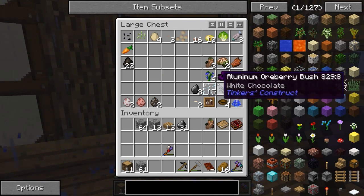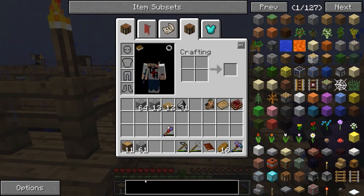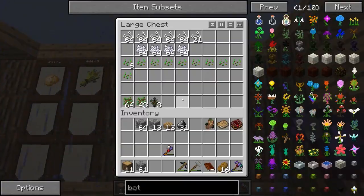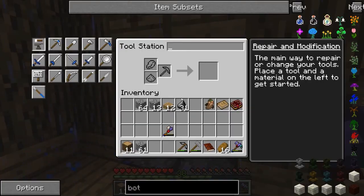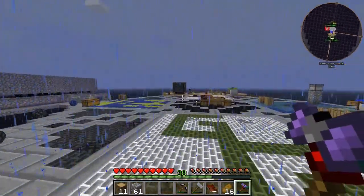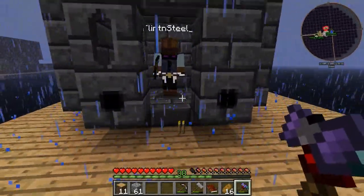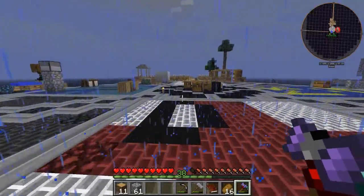I'm going to stand over here if someone wants to bring me torches so nothing spawns. The top of the smeltery has been torched. The inside is a little untorched but it probably shouldn't matter — as long as the torches are on top it should be fine. Oh, this is not safe. Wait — you're good, it's not going to light. Cool, you're good now — that is half the battle.